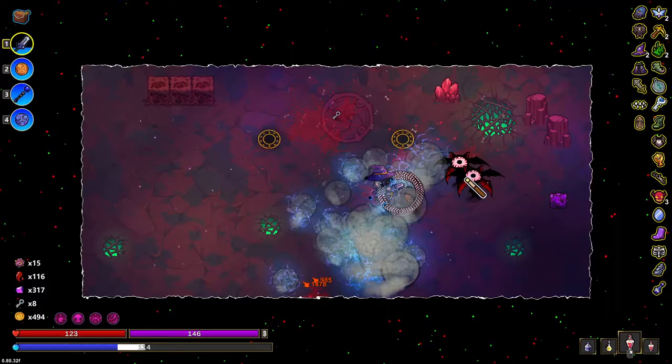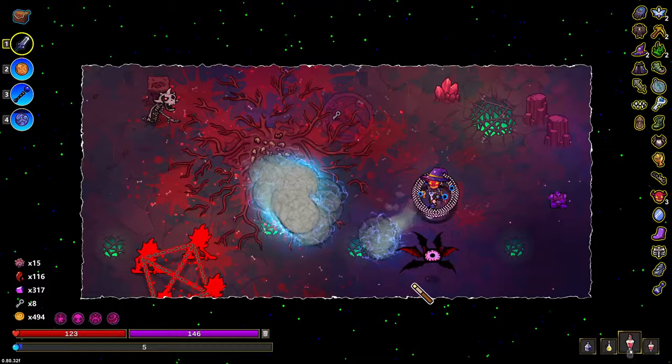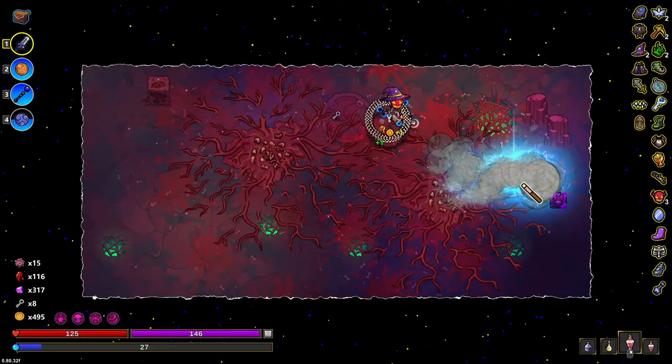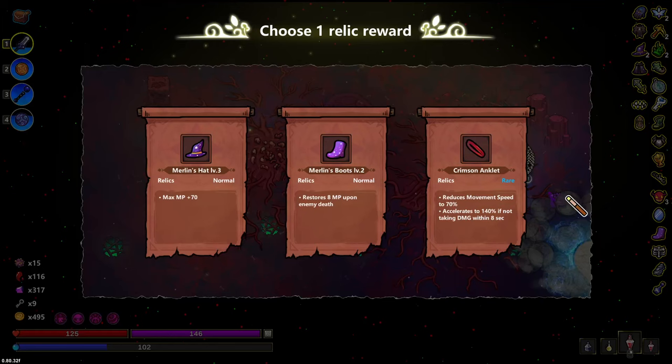That wand that I bought — I am using it. I took the one with the better cooldown. They're spawning right on top of me, but then they die. Temporary shields are good. Another curse — that would get me up to 5.